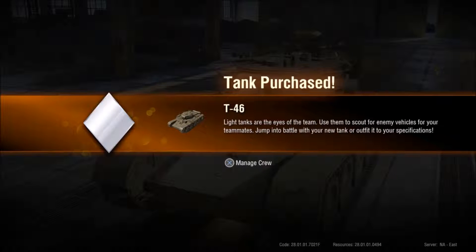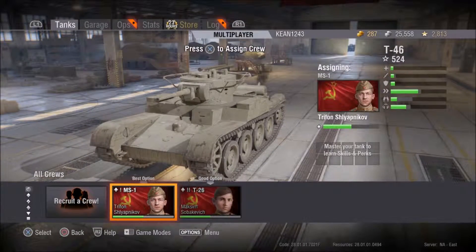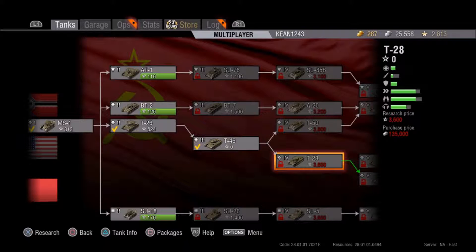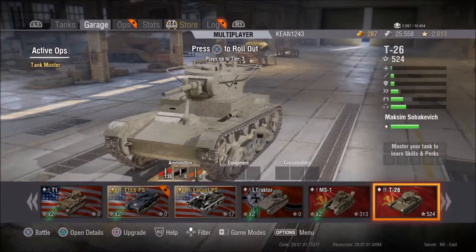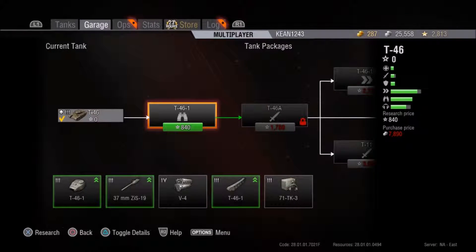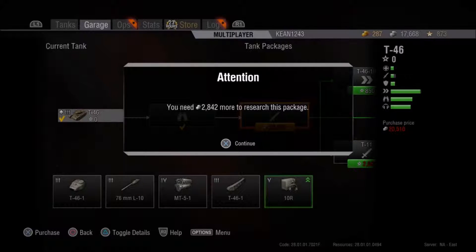I'm also going up the German line of the Panzer IVs, soon to the Tiger. The reason I'm going up the same lines I've done on the PC is to see how things have changed — see if progression has changed. And to tell the truth it has. Crews are kind of like commanders now, like in Armored Warfare. You have a commander that you can give perks to, and you can take that commander from one tank and put him in the next.